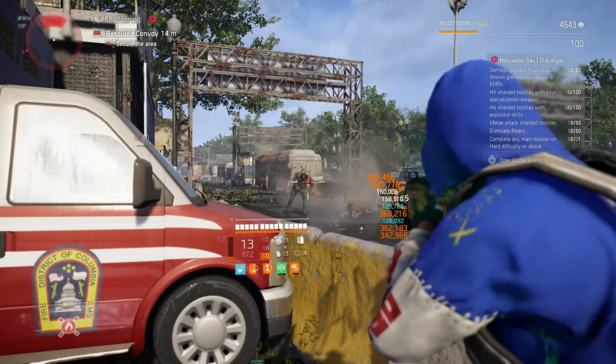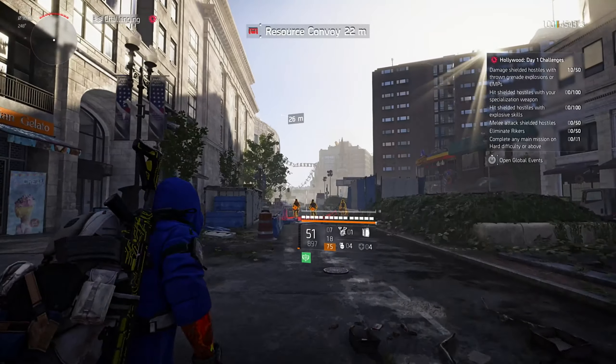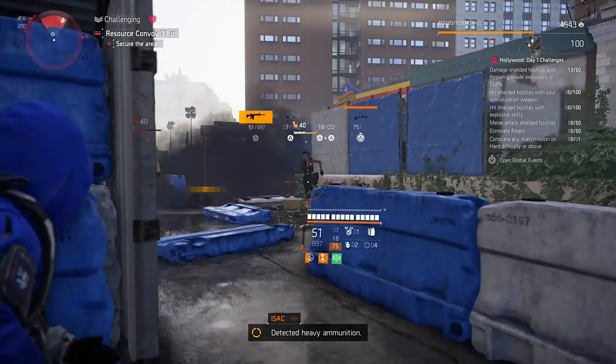We don't want to use one grenade for one hostile, so we look out for resource convoys. Whenever you find resource convoys, sneak up to them — in front or behind them, that doesn't matter. From the moment you have the perfect distance and your hostiles are close to each other, throw your grenade.